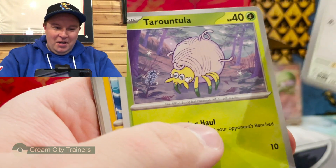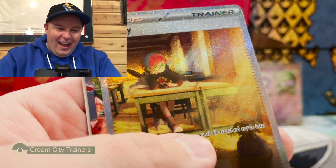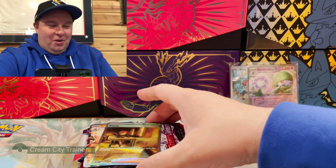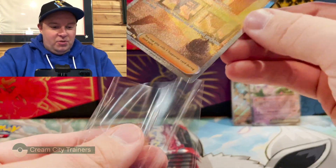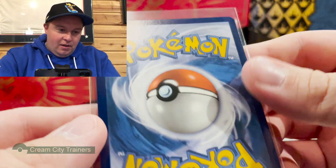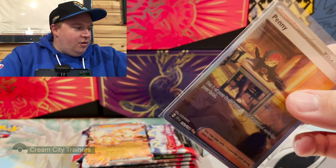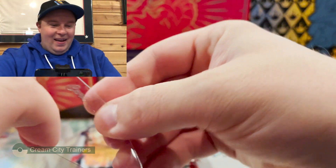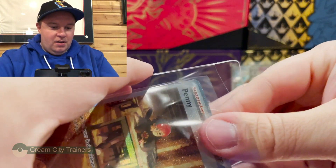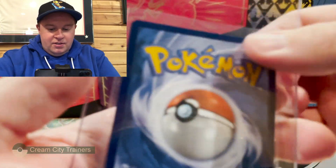Pack four: Starly, Tarountula, Wattrel, Floatsam, Team Star Grunt, Lucario — wait, another one! A Penny alternate art! A lot of people want this — it's some people's chase card of the set. It's an art rare with a double gold star. I hope the centering is really good... yeah it does look really good. I've got a card saver for it. This is already better than the other box. The centering from top to bottom looks fine, I think that's just dust.